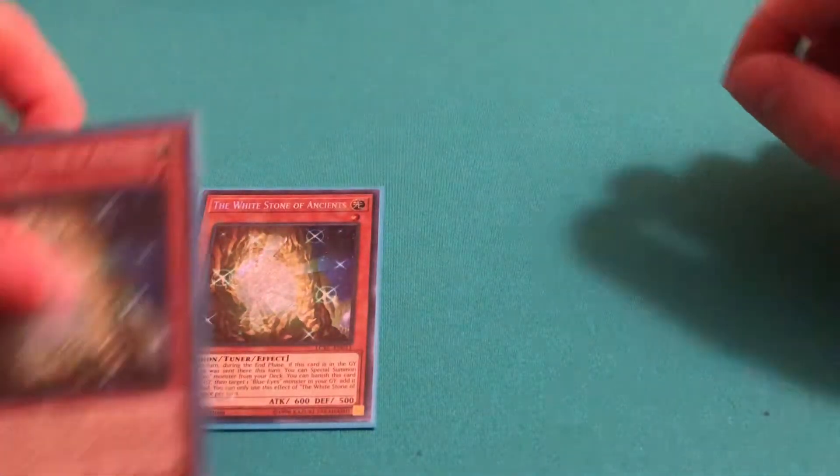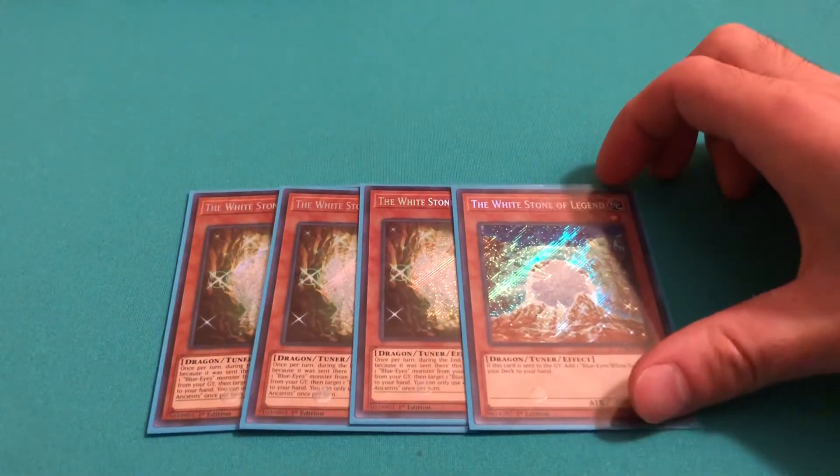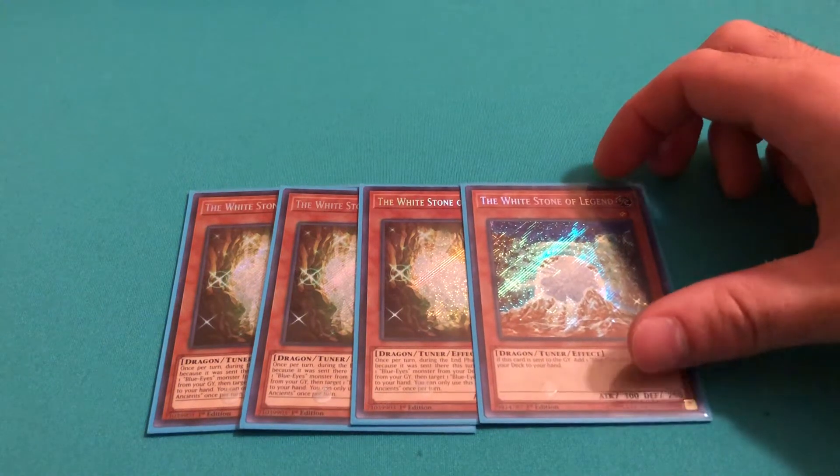Then for the Stones, I play three White Stone of Ancients and one White Stone of Legend. I've seen many Blue Eyes profiles and this is probably the most frequent ratio that I've seen for the Stones.